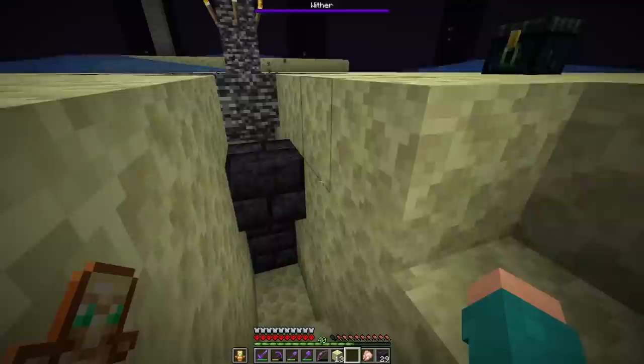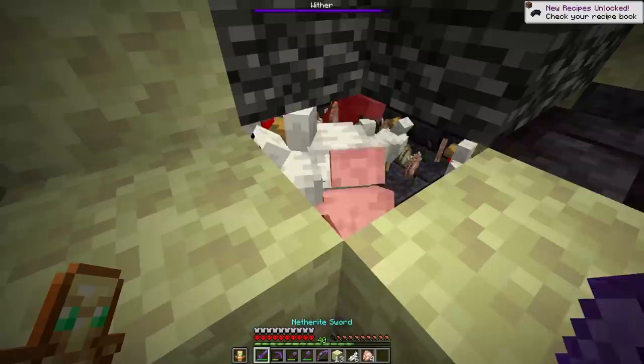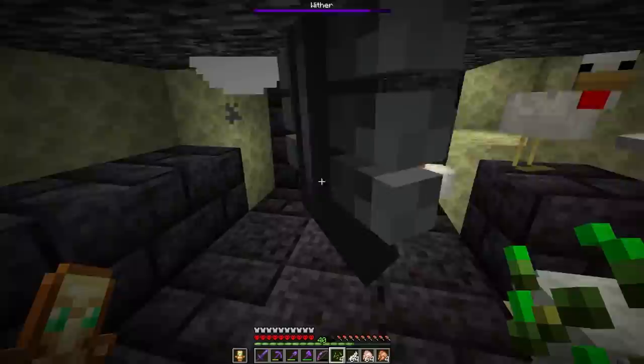Well, there's a lot of dead chickens — a lot of death. Oh, I'm seeing some wither roses on the ground though. That is good news for us in here. We've picked up one rose so far. Please tell me this farm actually worked and made a lot of them. Come on up here, chickens.